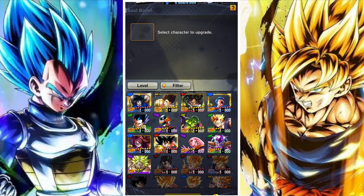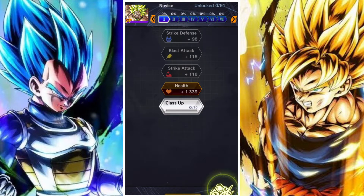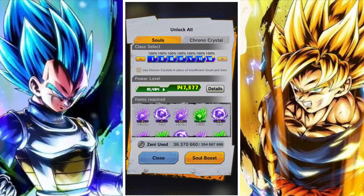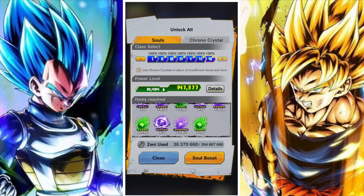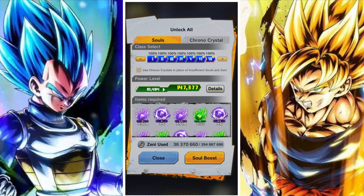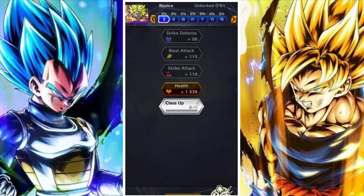Remember that characters usually require two different types of rising soul — for example, purple and green. For the most part you don't need a lot of the green ones. If you run all the stages a couple of times, you should have plenty of resources to finish the rising soul boost for your team. It takes around a thousand, which will be about three rounds of the stages.